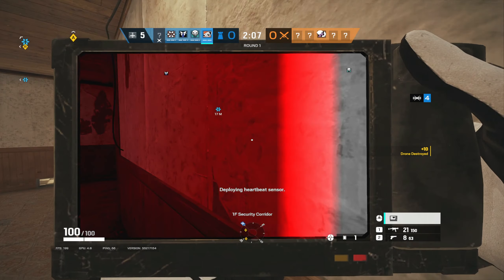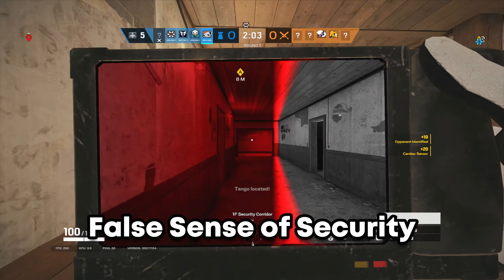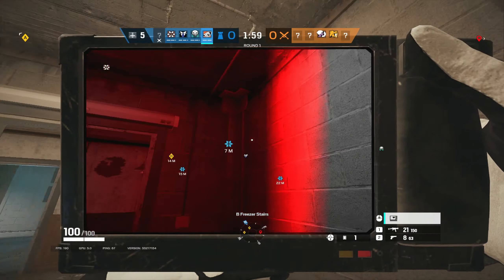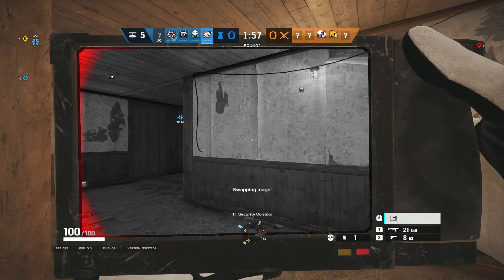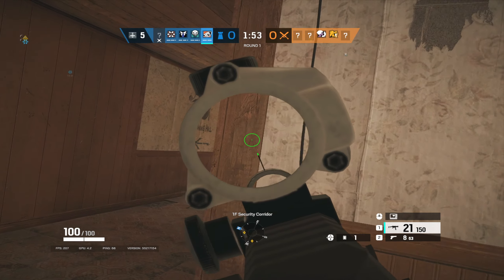Now at first this might seem OP, however given the limited range of 8 meters, this could lead to a false sense of security. It also takes him a second to put away the gadget, and of course since your hands are occupied with the cardiac sensor, you obviously don't have a weapon out, making you extremely vulnerable — so it only really works at close range.